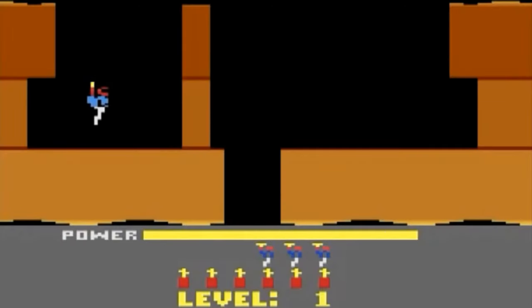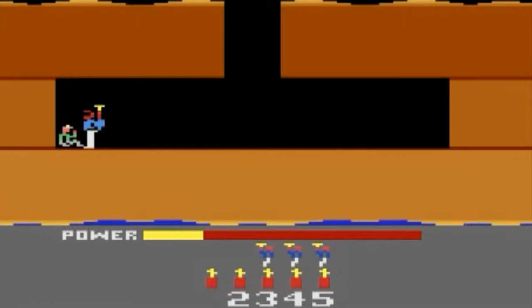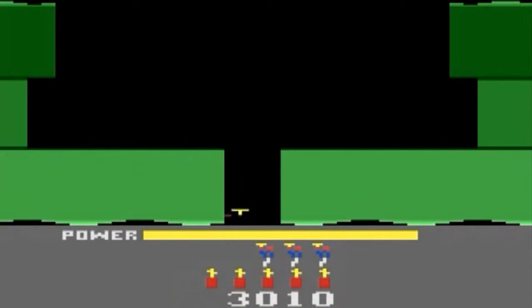Hero, standing for Helicopter Emergency Rescue Operation, is a video game written by John Van Risen. Considered by many to be one of the finest games for the Atari 2600, Hero was released in 1984, the year of the Great Videogame Crash.